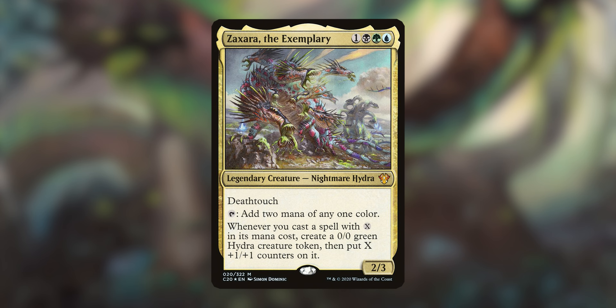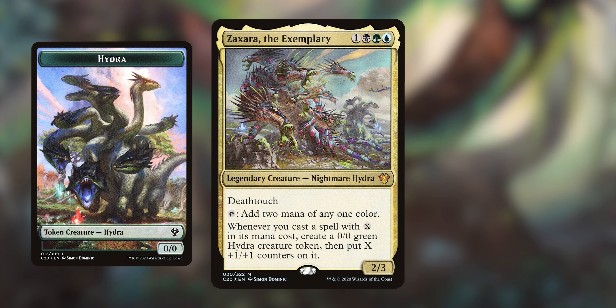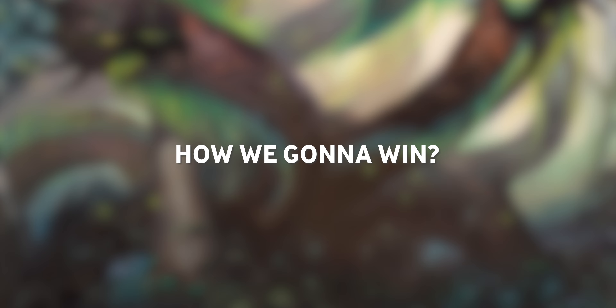Zaxara, the Exemplary — holy cow — has Death Touch, taps to add two mana of any one color, and whenever you cast a spell with X in its mana cost, you create a 0/0 Hydra with X plus one, plus one counters on it. Zaxara is awesome, and let's see what we're going to do to win with this deck.